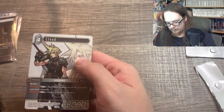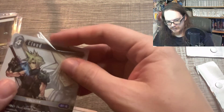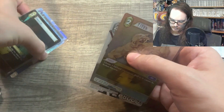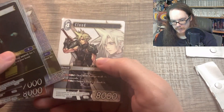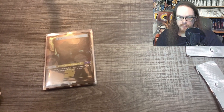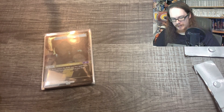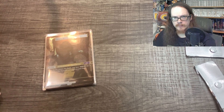We got our non-foil Legend Cloud all the way in the back taunting us. We'll sleeve that up — this is one of the only non-foils that I would sleeve up from this set. We are definitely chasing the foil of that. Definitely the biggest chase card. And we'll sleeve up our Titan. So, quick recap: in terms of foils, we got Foil Jessie, Foil Devout, Foil Terra, Foil Warrior of Light, Foil Geomancer, Foil Titan, and a non-foil Cloud. Not the best pulls honestly, but that's okay. We're going to stick to six packs per video — if you want more Final Fantasy content on the channel, be sure to leave a like, a comment, and of course subscribe for future videos. Thank you very much for watching.